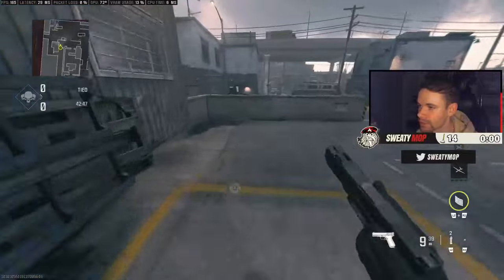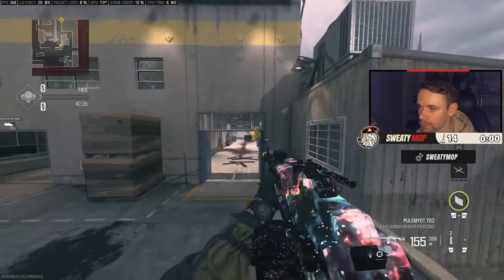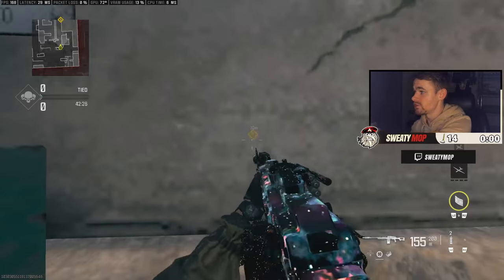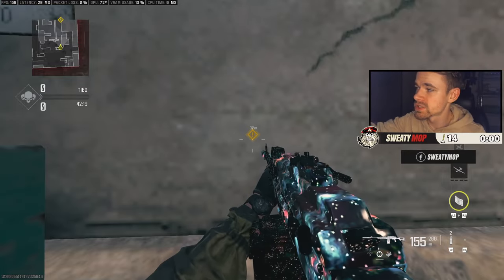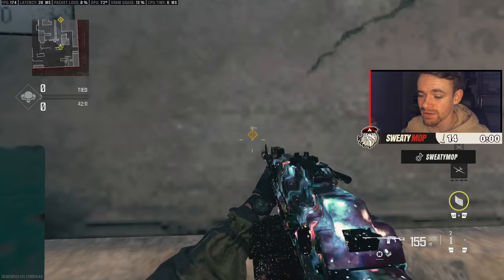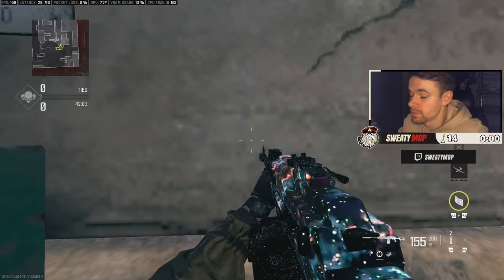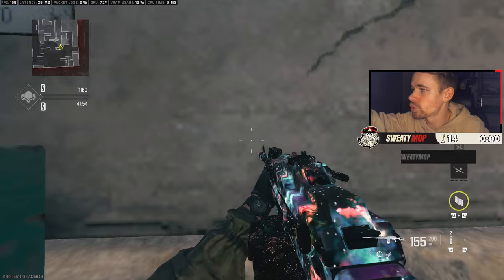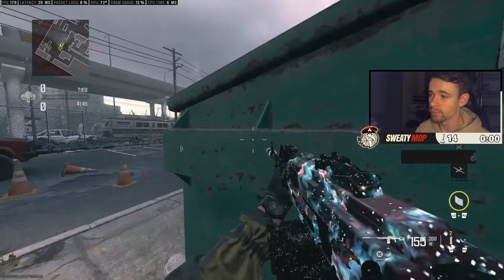You can shoot through this wall right here — stand in this corner, line yourself up. I'd recommend marking the spot so you know where you're aiming. One piece of advice for lining up on your mini-map is using a toothpick, a piece of string, and some scotch tape on your monitor. Don't use duct tape because you'd probably screw your monitor up, but scotch tape is fine — the adhesive isn't really going to do anything crazy.